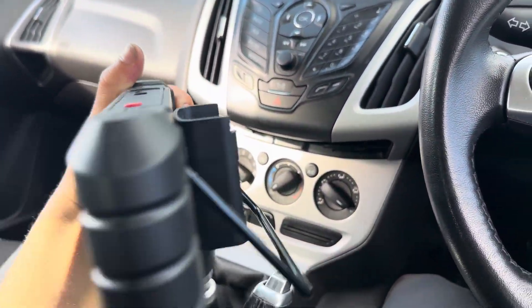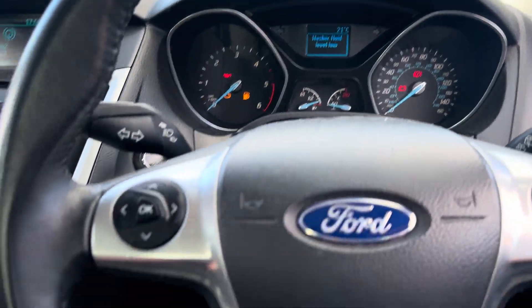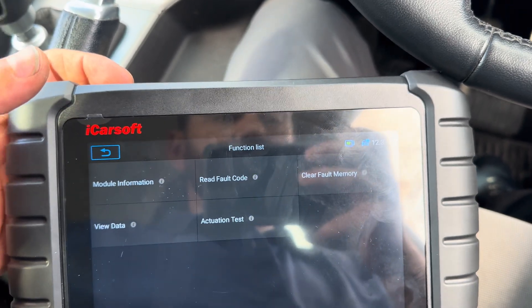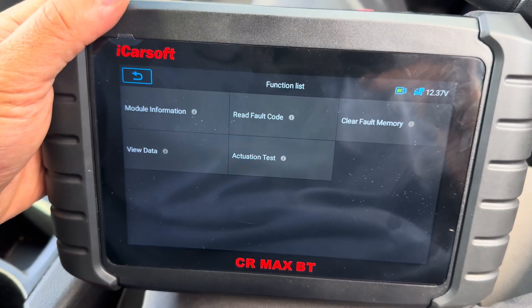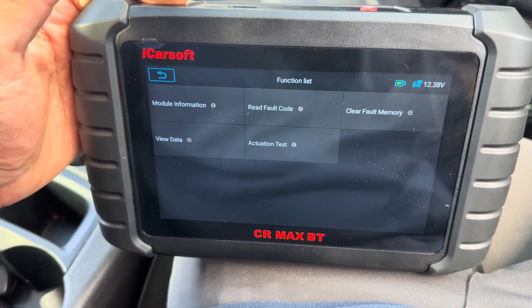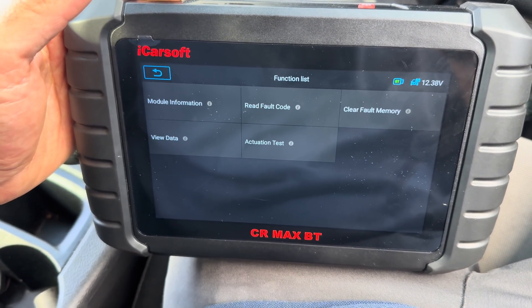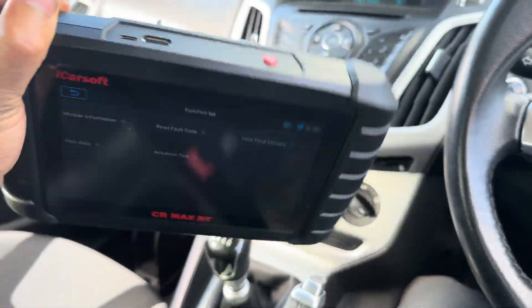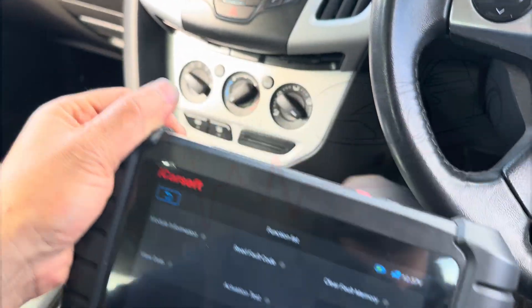It's very simple and easy to use. There are many different diagnostic machines out there, but I've been using the iCarSoft, which is like-for-like similar to the Autel. I would recommend this over the Autel just because of the pricing — an Autel similar to this would cost you easily 800 to 900 quid, whereas this is only around 400 quid. It also comes with free lifetime updates, so that's the sort of fault code we got and how we went through it. No issues.